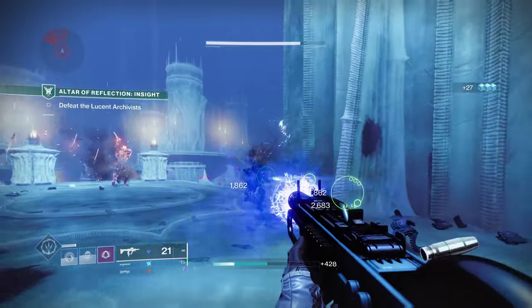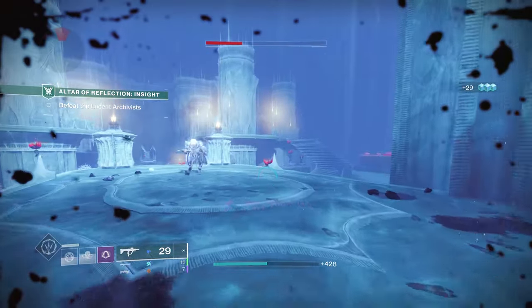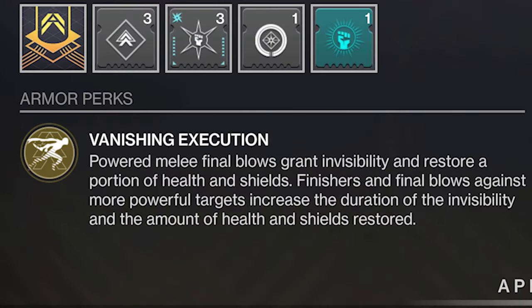I'll just get right into this video. Assassin's Cowl is an exotic hunter helmet released during Shadowkeep and it has two abilities: power melee or finisher final blows grant invisibility, and those final blows also heal you. Additionally, power melee or finisher final blows against more powerful targets increase both of those effects.